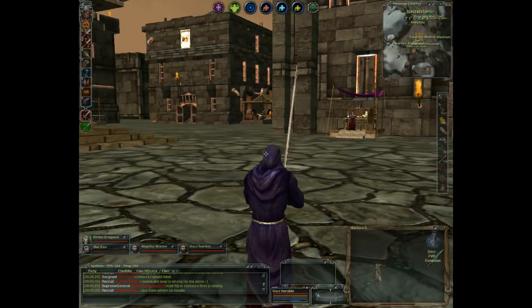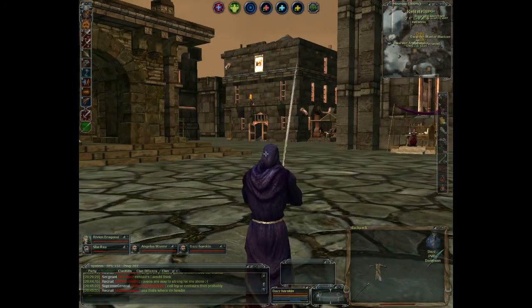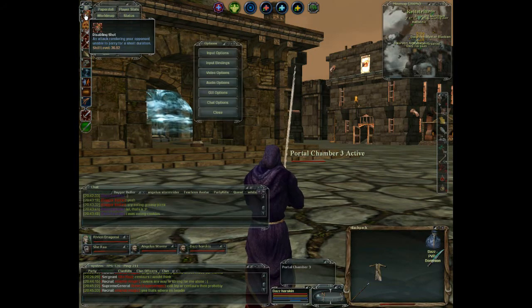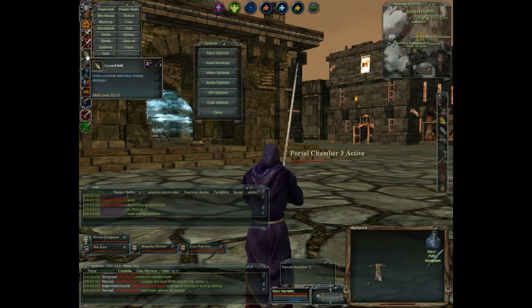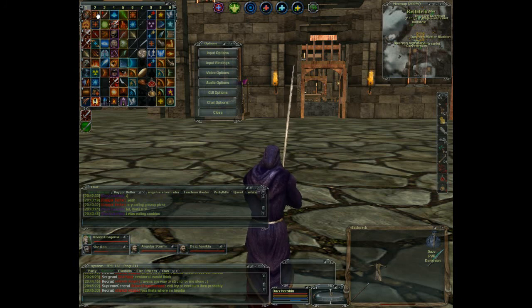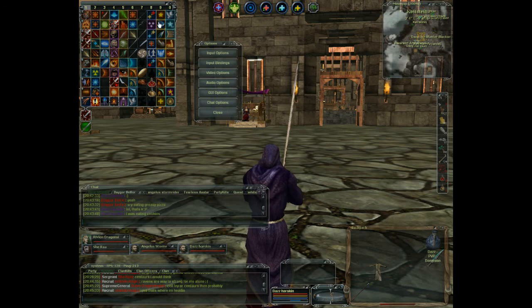Okay, lesson one is how to bind your keys properly. As you can see on the top left corner, there are only one bar with all my spells and key binded. But if I expand this, I have all the hotkeys used. The idea here is that with only one key I can access any one of these rows and columns.